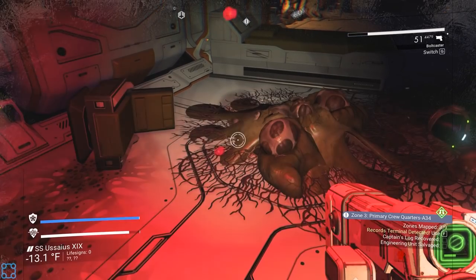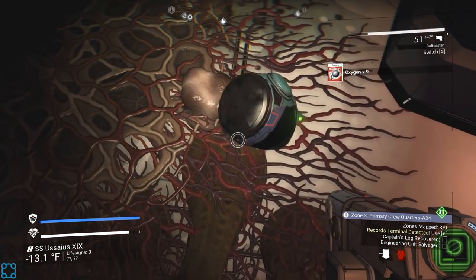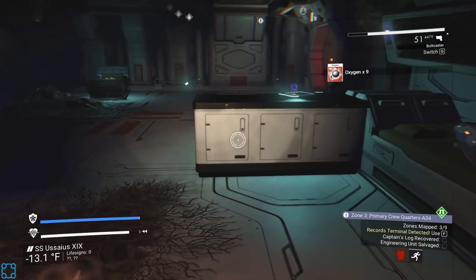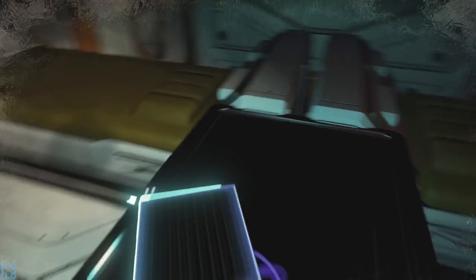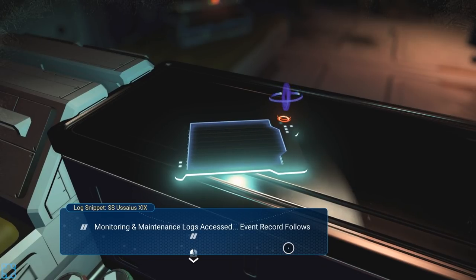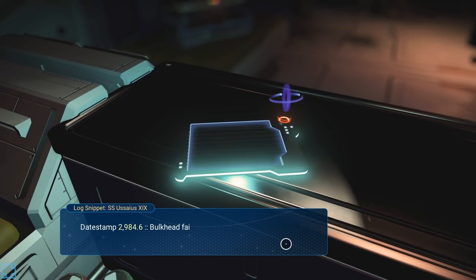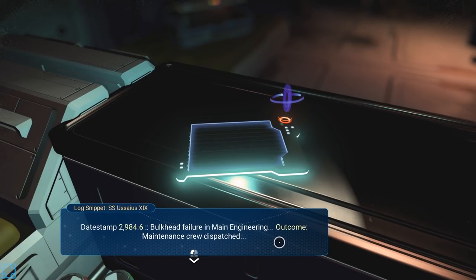Go to capsule. That's handy. It's just a helmet — sort of. It's closed off. Beheadings. Creepy. Log snippet. Monitoring and maintenance logs accessed. Event record follows. Data stamp 2984.6.